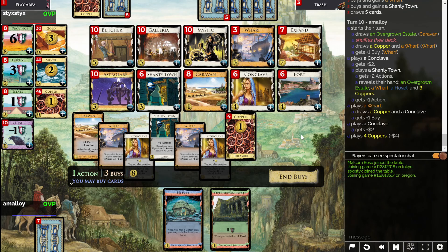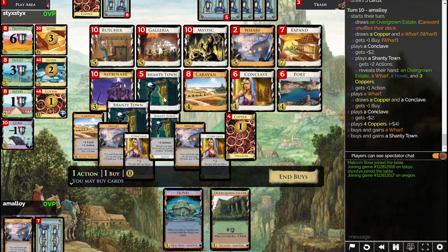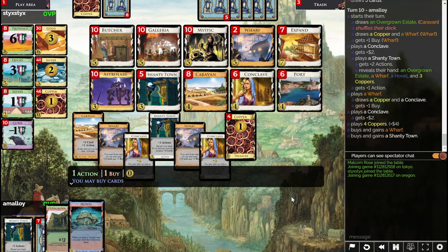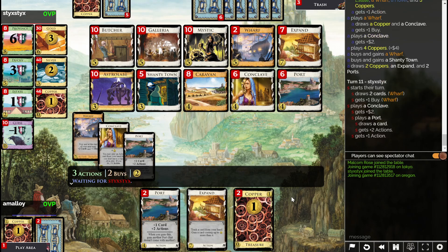So that's eight bucks. I could buy a Province trashing my Hovel — it's not horrible. But I think I need more Wharves. And after that I might as well... I actually want a Silver, because I don't have that much money in this deck. I'm surviving just on my coppers and a couple of Conclaves. I need to make the deck more reliable before I start adding payload to it.